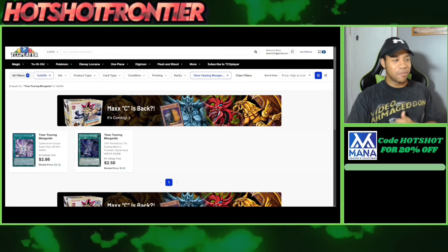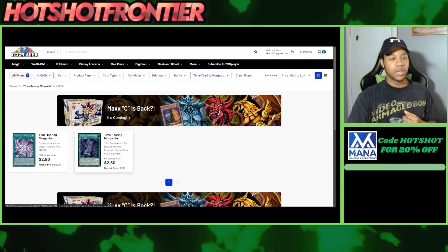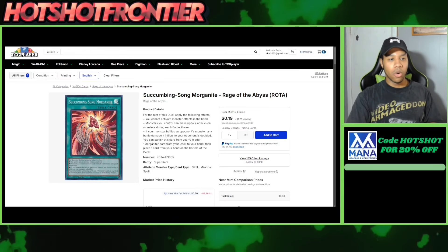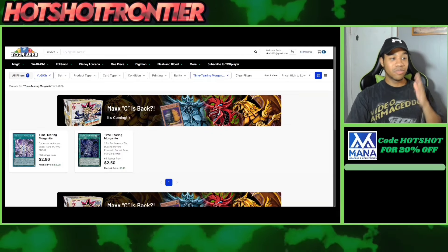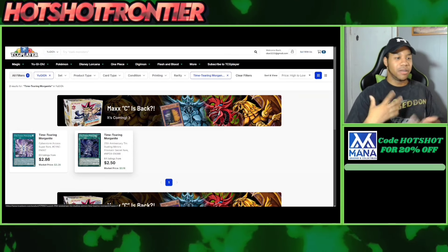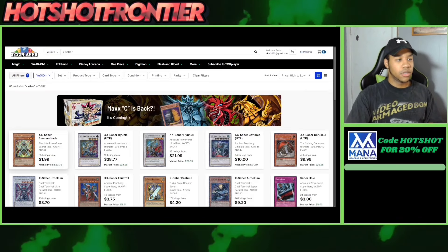Then we have Time Tearing Morganite — a very broken card if you're playing anti-meta decks. There are only two copies available: one from Cyberstorm Access and the Dueling Mirrors reprint for $2.50. We also got the new one, Your Coming Song Morganite, which has more crazy effects. I'd grab at least three copies because you never know when you'll need something like this. When Dueling Mirrors fades out of existence it'll be $5–6 — just buy three copies now and you're set.